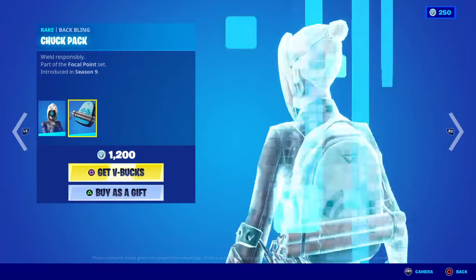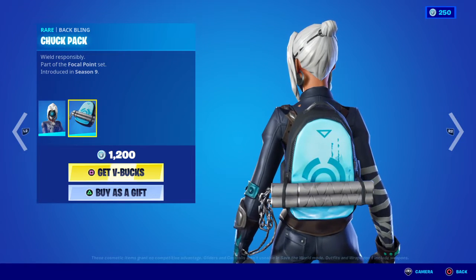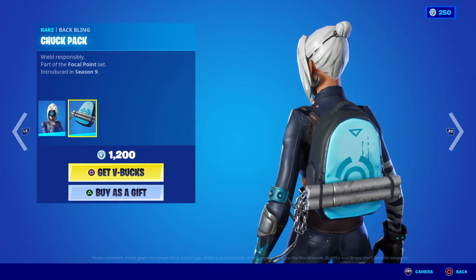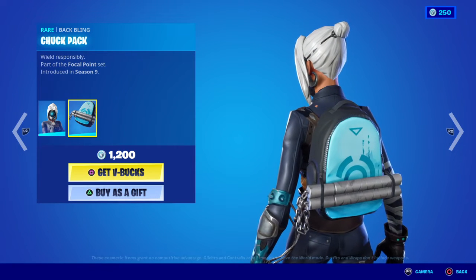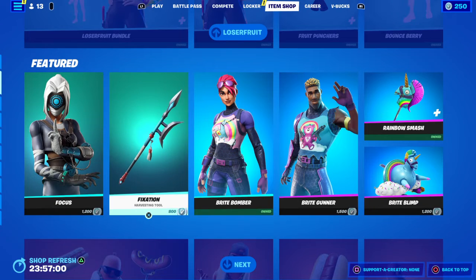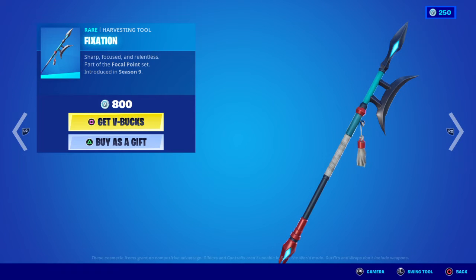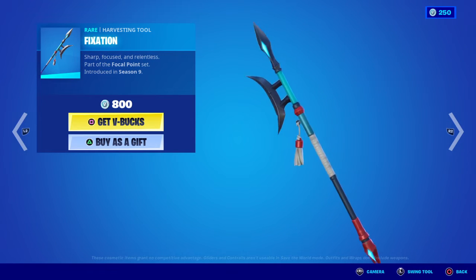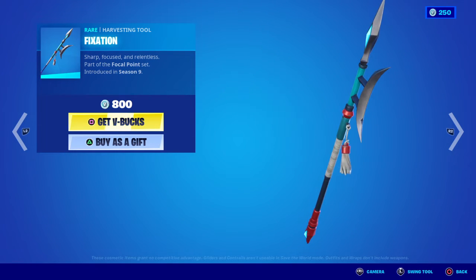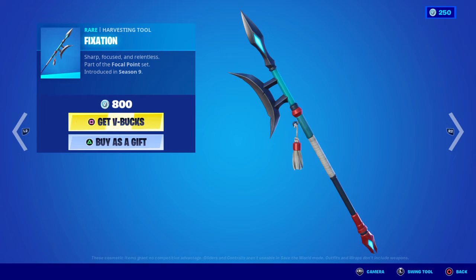Moving on to her back bling, we have the Chuck Pack — 'Wield Responsibly'. The bag is absolutely badass, and how could you not want a back bling that comes with free nunchucks? Moving on to her harvesting tool, we have the Fixation — 'Sharp Focus and Relentless'. Absolutely badass, loving the lights at the top and bottom. I know there's a name for this weapon in Asian culture — I forgot what it's called, I know it's a spear but there's usually another name for it.